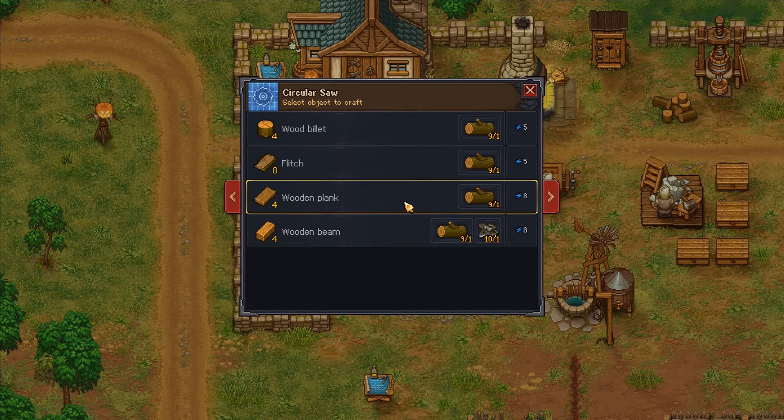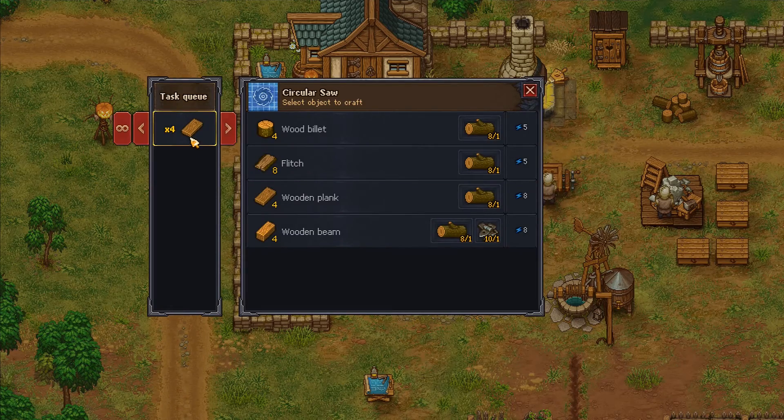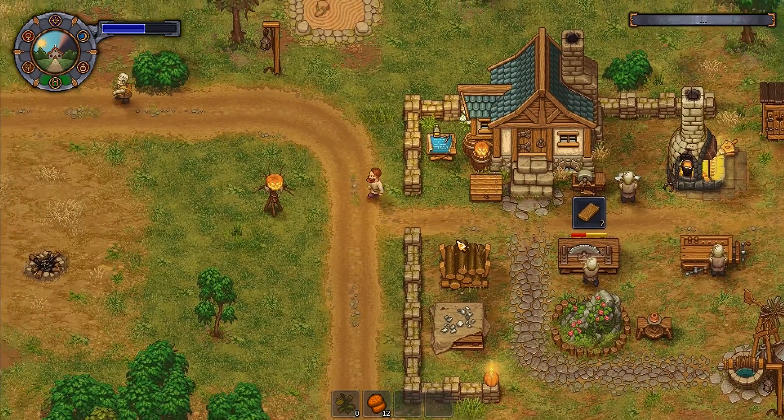I've got craft in here — wooden billets. I want some wooden planks actually. We'll make some wooden planks here. I'll do eight lots of them — there he is! He carried in some more timber — look at that, that's brilliant!